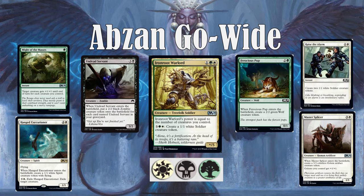Moving on, you have Abzan — green, white, black — go-wide ability. Go-wide is generally referred to as lots of tiny creatures; think Selesnya tokens in Standard as an analog. Some of the good payoff cards are Iron Root Warlord, whose power is equal to the number of creatures you control. It serves as a mana sink late game to just keep pumping out tokens, so it can either be aggressive in terms of making tokens attack, or you can keep having a stream of blockers.